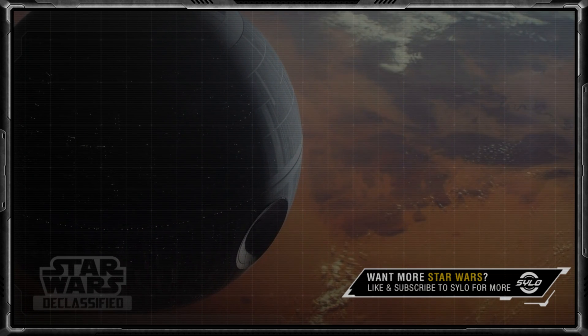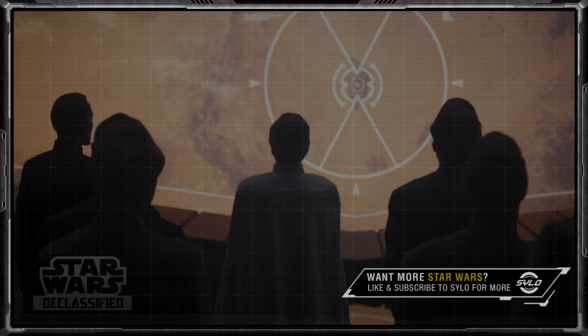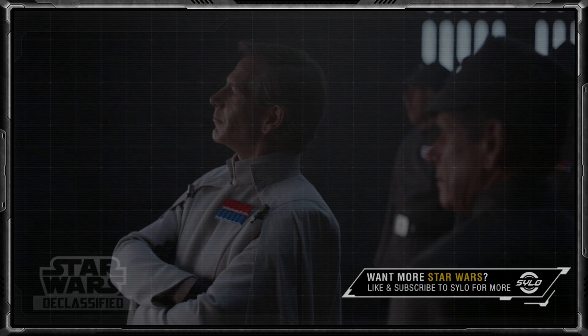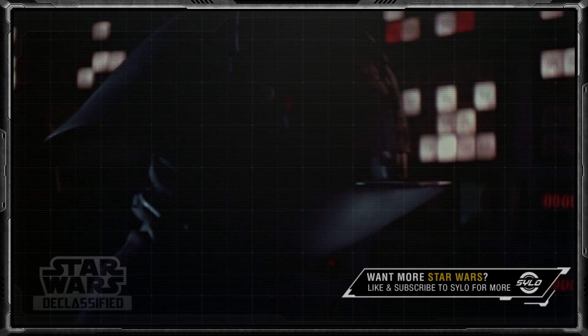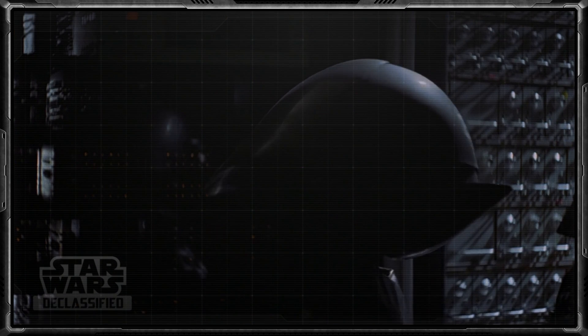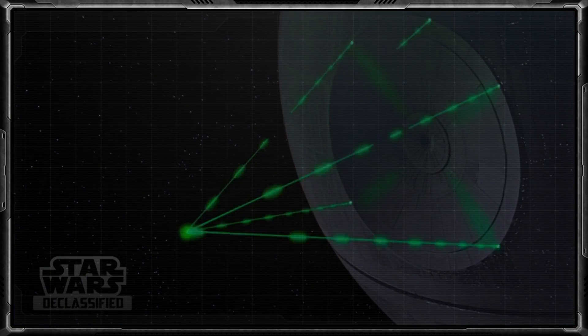Welcome to this episode of Star Wars: The Classified, where we look into different facts and stories revolving around the Star Wars canon universe and lore. In today's The Classified, we'll be taking a look at the Death Star Super Laser, how exactly it operates, and answer the age-old question regarding the safety of the two-man crew executing it.